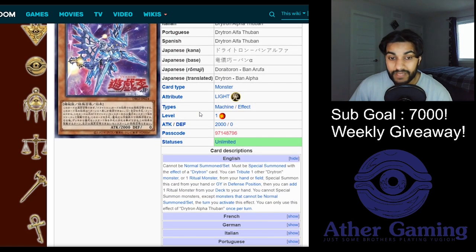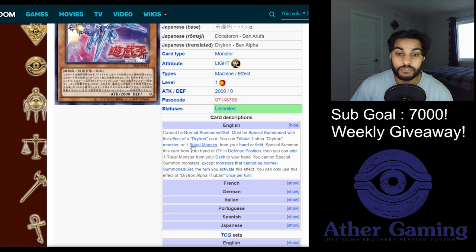One of the main cards you want to be able to stop in the deck is Drytron Alpha Thuban. Like the others, it can't be normal summoned, must be special summoned with a Drytron card effect - you tribute one other Drytron monster or one ritual monster from your hand or field, special summon this card from your hand or graveyard in defense position, then you can add one ritual monster from your deck to your hand. Alpha Thuban is one of the main cards in the deck because it has graveyard recursion but also adds a monster on summon. This is a card you absolutely want to negate if possible.